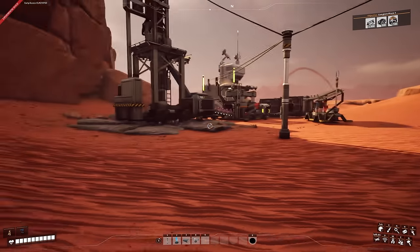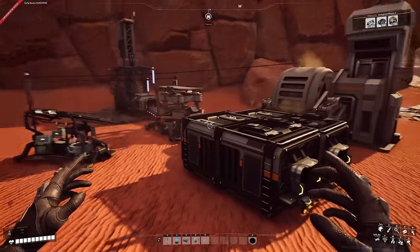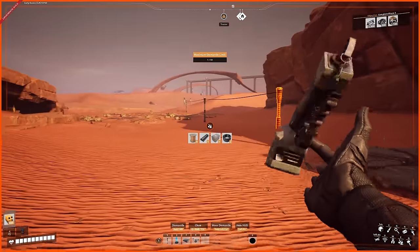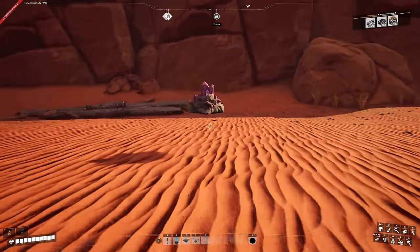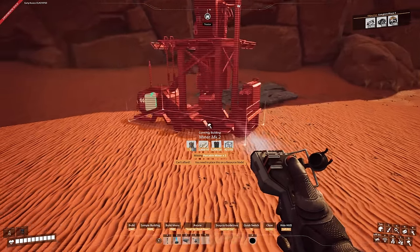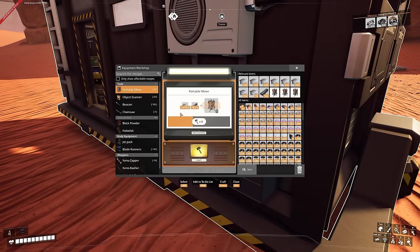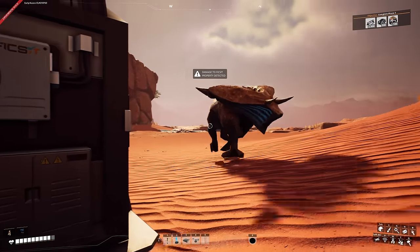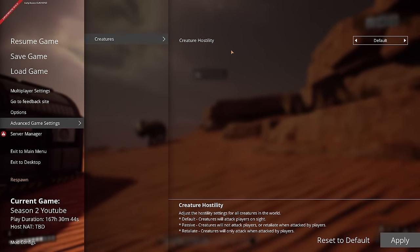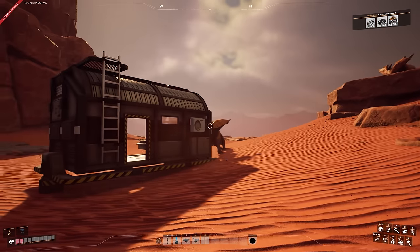First thing we're cracking on with today is the quartz. I want to get the quartz crystals and silica made, so first we need to get rid of all of this because we don't need it anymore. Then we can cut this back and start placing the miners down. We've got a bit of floating quartz so let's get the miner down — going with mark two miners, so I need to hand-craft some portable miners.